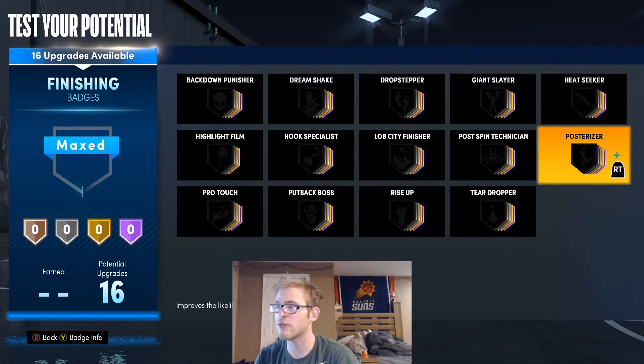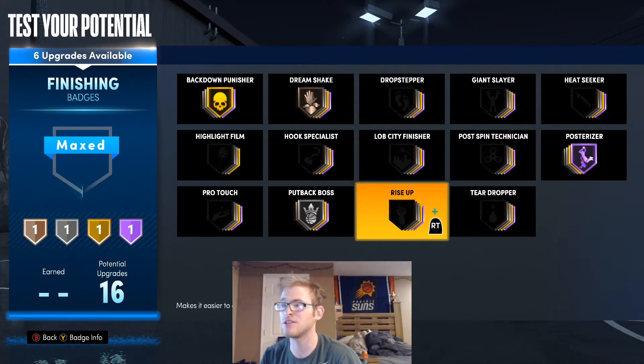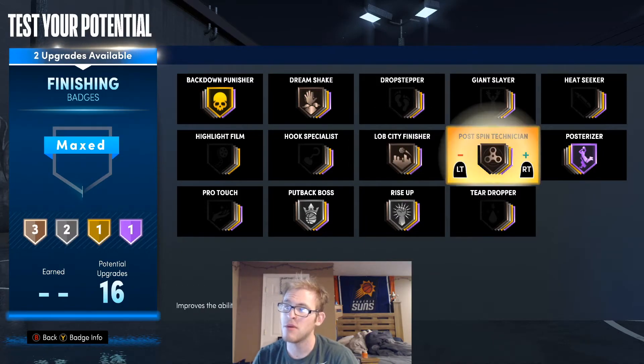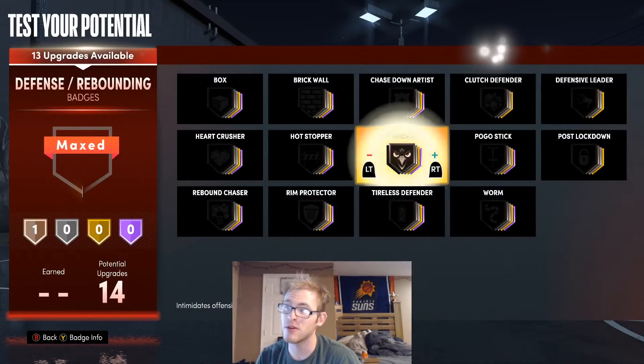For finishing badges, I'm going to throw Posterizer on Hall of Fame, Dream Shake on Bronze, Back Down Punisher on Gold, My Boss on Silver, Rise Up on Silver, Lob City Finisher on Bronze, Post Pin Technician on Silver, and Pro Touch on Bronze.